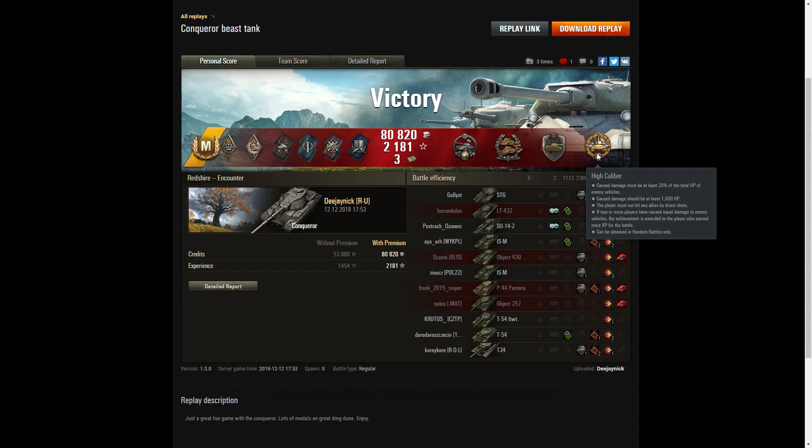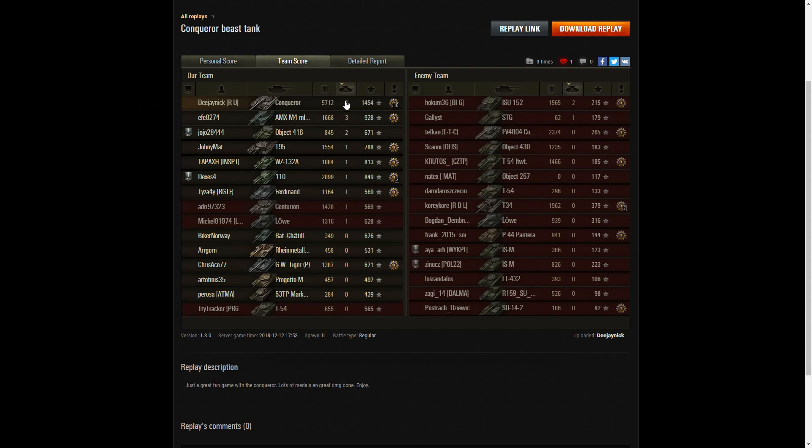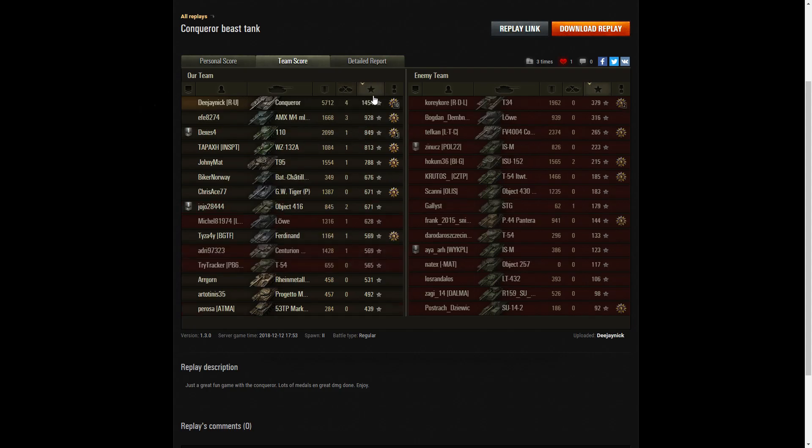Let's have a look at the team score. Right at the top of the table — 5,712 hit points of damage. The next highest scorer was the FV4004 Conway, who managed 2,374, and after that the 110 with 2,099. For kills, it was DJ Nick again with 4, then the AMX M4 mle. 49 with 3, and then a couple of tanks with 2 kills each. For base XP, it's the Conqueror again with a clean sweep — 1,454 base XP, then 928 for the AMX M4 and 849 for the 110.